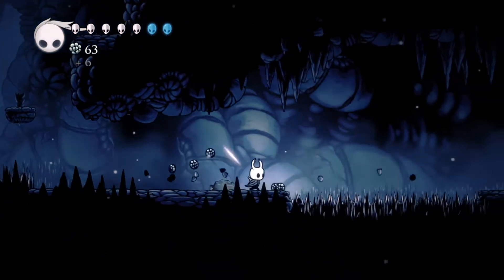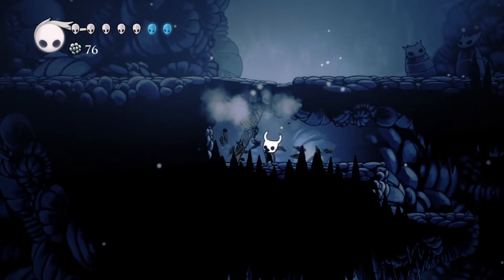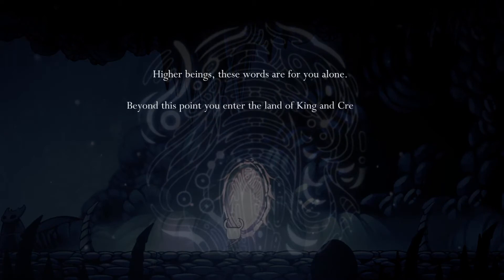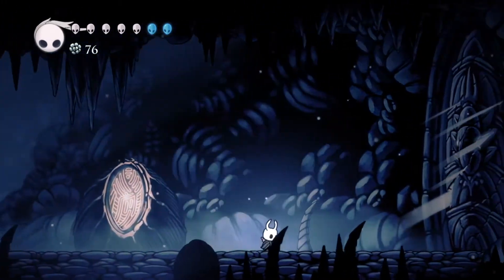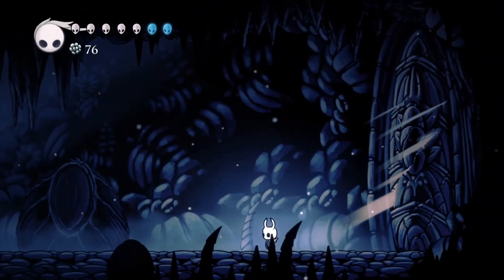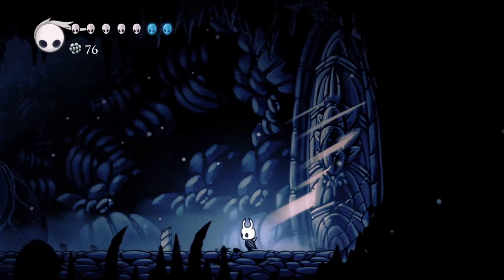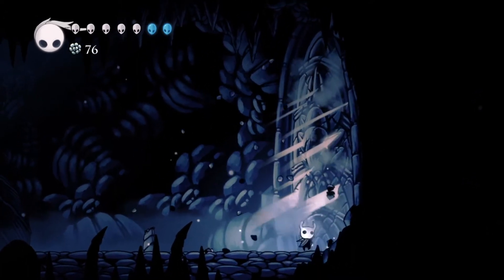As we continue through this area, this section is very linear as it's the start of the game — you're just trying to get to the end. If you noticed earlier when I was hitting enemies, the knight actually takes a little bit of knockback any time he hits an object. If you want to avoid getting knockback — maybe you're on an edge you don't want to fall off — you can always swing up, and that will never give you knockback.